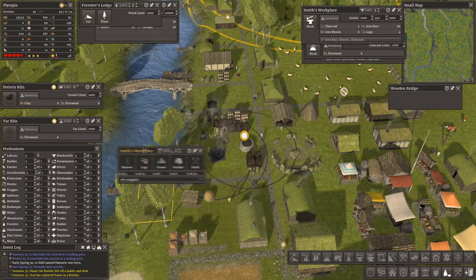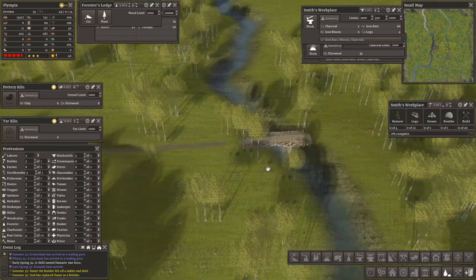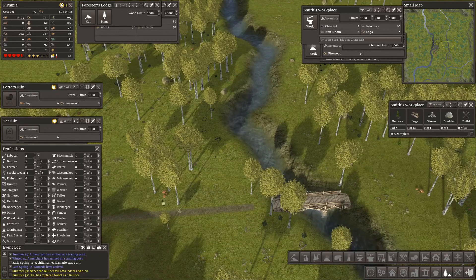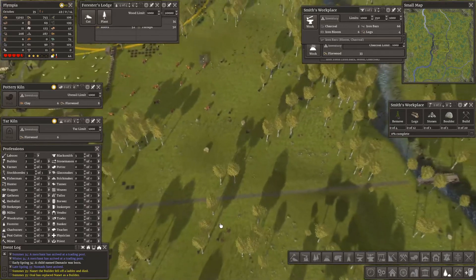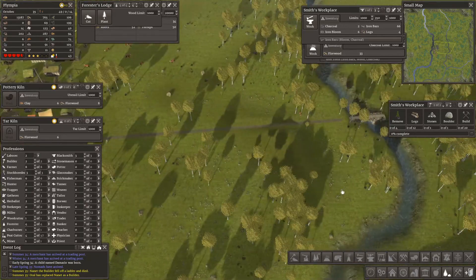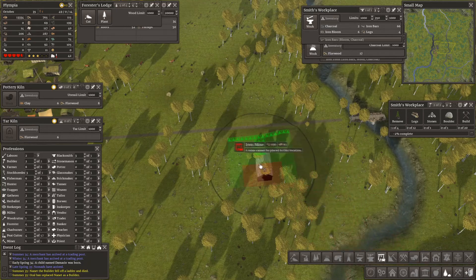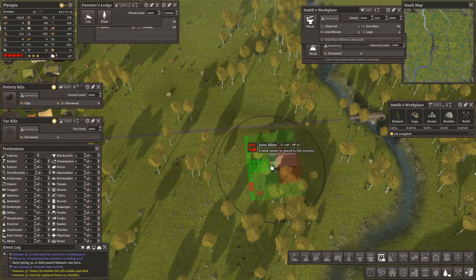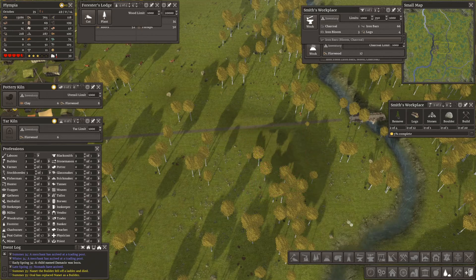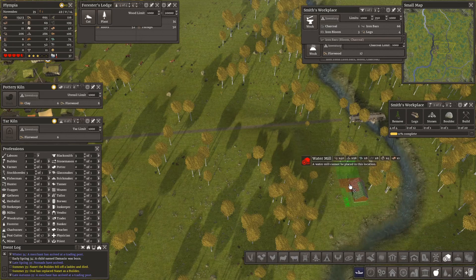We need a boulder, a stone and some logs. Our bridge across has been built — gold! That means we can search for gold. It's October — you don't want to start them searching for gold in midwinter, you do not want to do that. We are going to need a mine sooner or later. There's a rise here and I just want to check if I could fit a mine into that rise. It would be great but I don't think it's big enough. Would I get a windmill in? Actually the windmill could go across the brook.